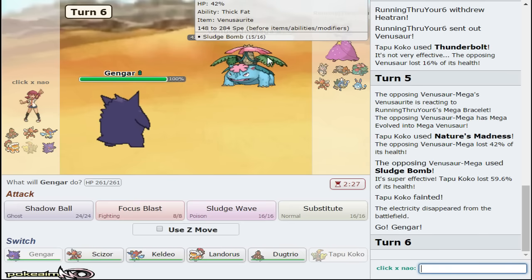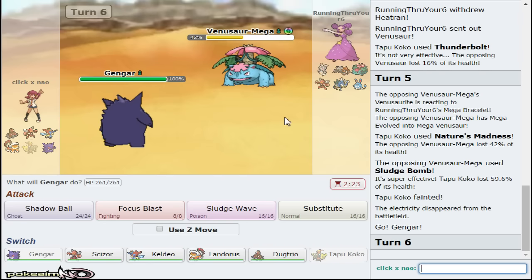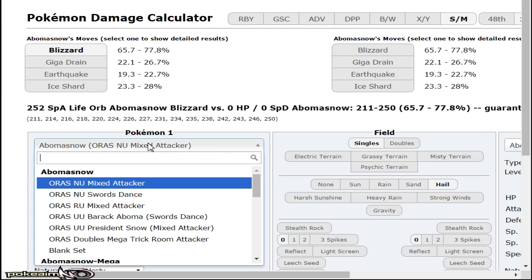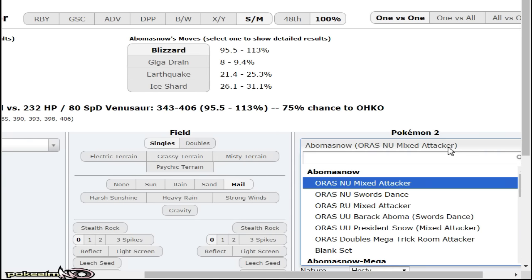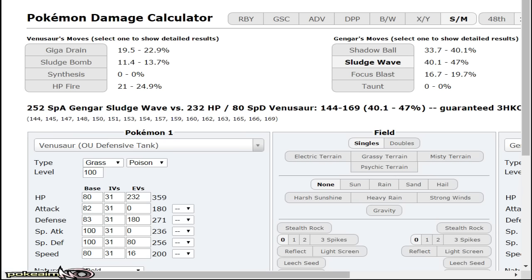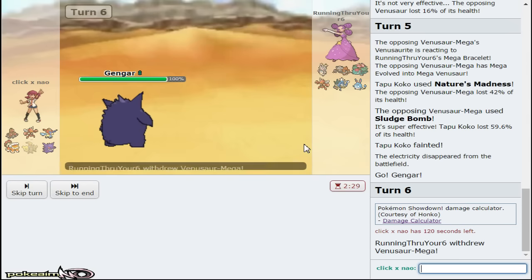Gengar is in now. I'm very weak to Gyarados though, that's annoying. I'll go out to Gengar and just click Nature's Madness - though Sludge Wave might actually be able to knock it out. If Venusaur took 16 from Nature's Madness... Sludge Wave still does 40 to 41. I actually want to go for Shadow Ball here as opposed to Sludge Wave because I think my opponent would go to Magearna.